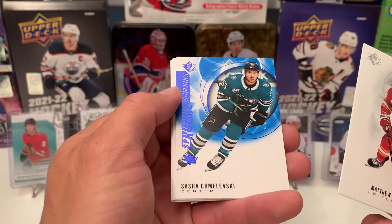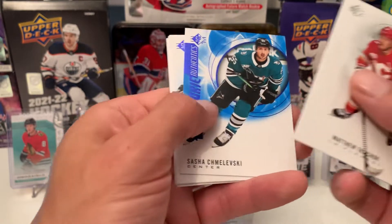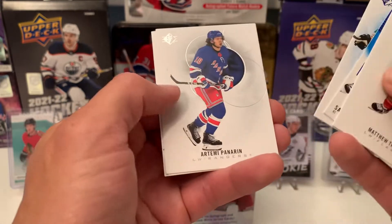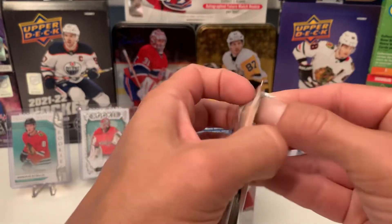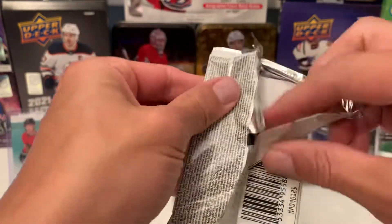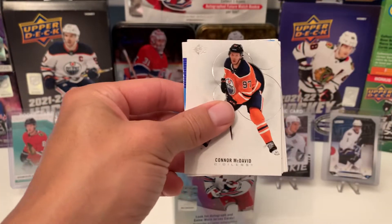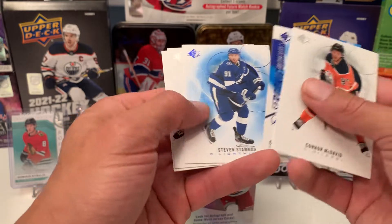Here's our first blue SP Rookie Authentics of Sasha Chmielewski. We've got a blue John Klingberg, Artem Panarin, and Tyler Seguin. I'll kind of fly through the base pretty quick here. The only thing that's interesting is the blue. This is Connor McDavid. We got Cal Foote. Blue Stamkos.